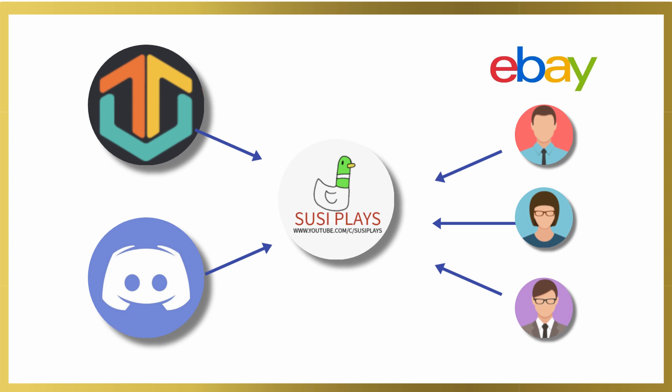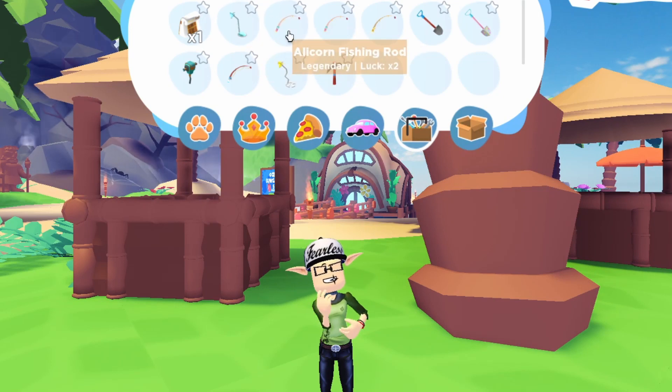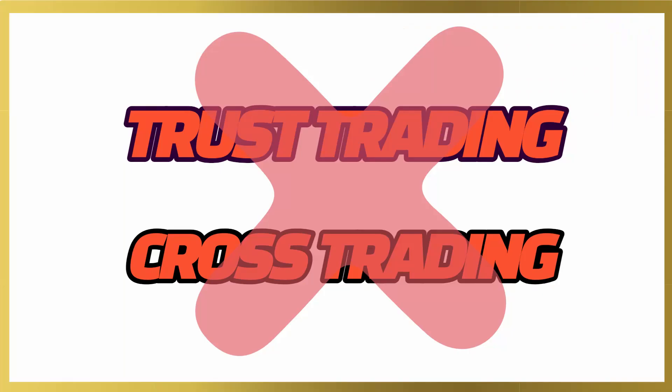I got a lot of this information from Tradery, Discord, and eBay. eBay is an amazing website if you want to find out prices and do your own research. Tradery is amazing for trading and offering for pets, and Discord is great for going into groups like Adopt Me or Overlook Bay groups to trade. This value list is totally my opinion and may not always be right — I made this for the purpose of safe trading, so please do not do any trust trading or cross trading because there are a lot of scammers and beggars out there.